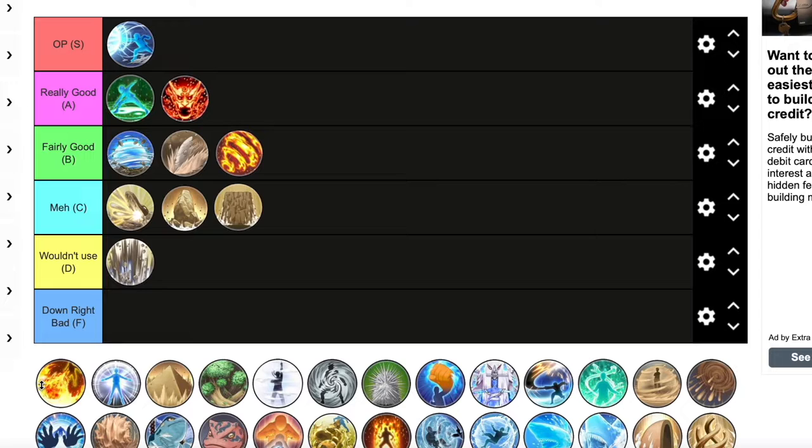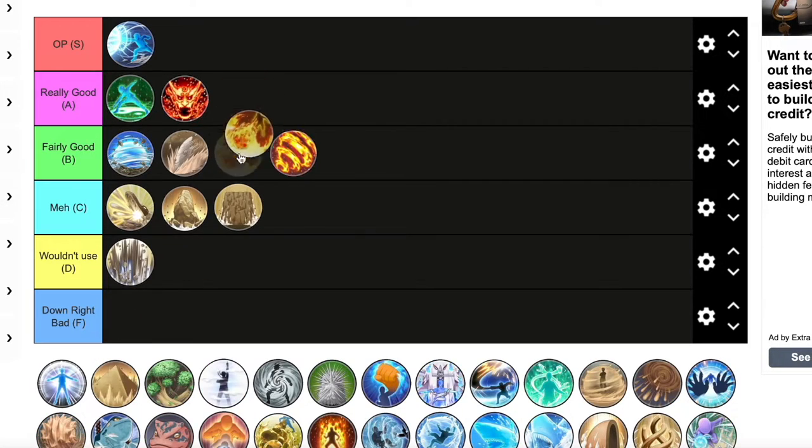Dragon Flame Bomb — that's an easy really good. This one shoots kind of straight forward so you have to be accurate with your hits, but when you do hit someone it does a lot of damage and it has a lot of knockback, which is insane. I really like this one.